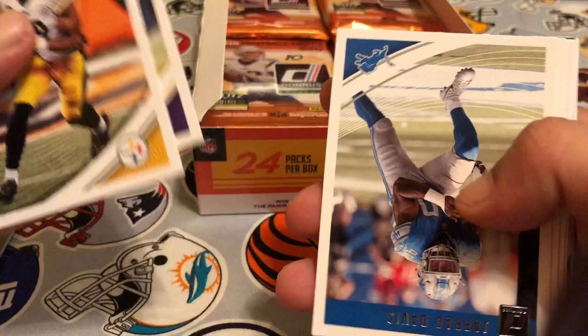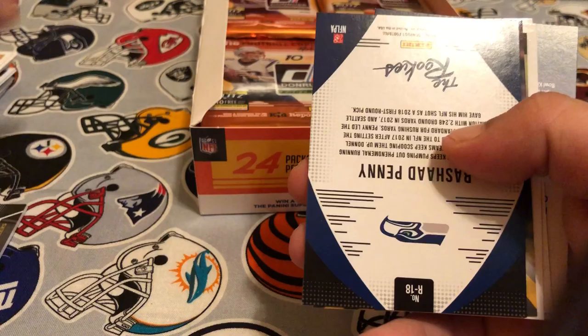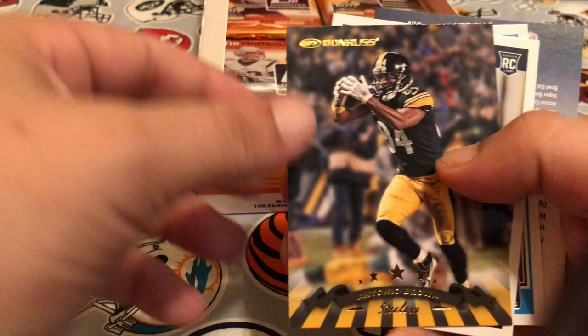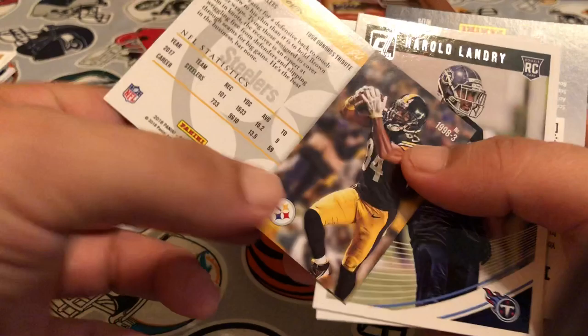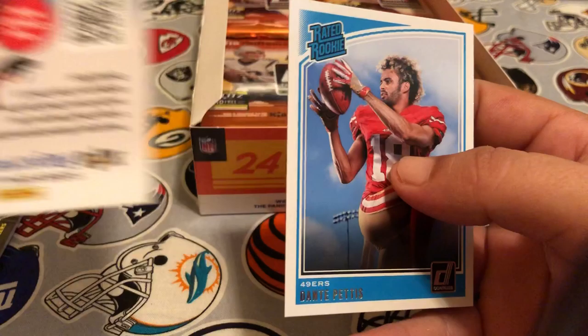Pack five: JuJu Smith-Schuster, Adam Thielen, Gerard Davis, Jerry Rice, Dick Butkus, Rogers, Terrell Williams. We've got the rookie Rashaad Penny. We've got a throwback for Antonio Brown — it's a 1998 Donruss Tribute, that's pretty cool, goes with our other Antonio Brown jersey we pulled. Harold Landry's the rookie and Dante Pettis is our rated rookie.